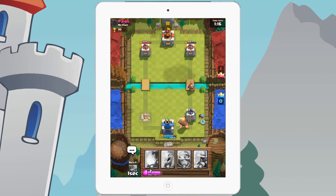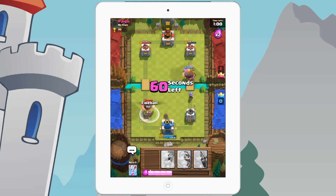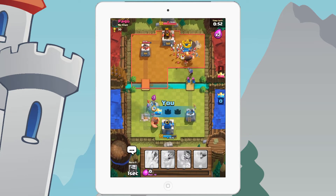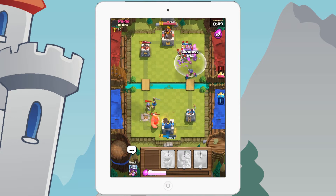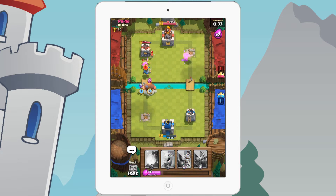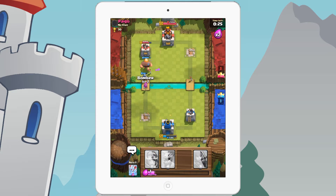Putting the Giant down below, waiting for 10 elixir, then placing the Bomber — even though the Bomber does splash damage it still deals solid damage to other troops. Putting the Musketeer in — the opponent's gonna target the Giant. I'll Fireball to put that Giant to low health. Placing a Knight to help out. Pushing with the Giant and Knight, Fireballing the Bomber. Putting another Bomber down to take out the Skeleton Army — but not in time.